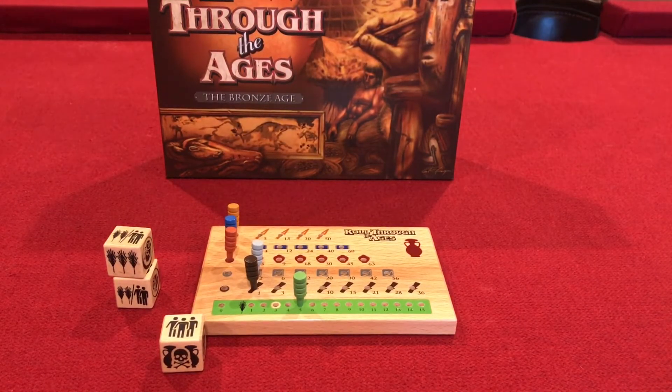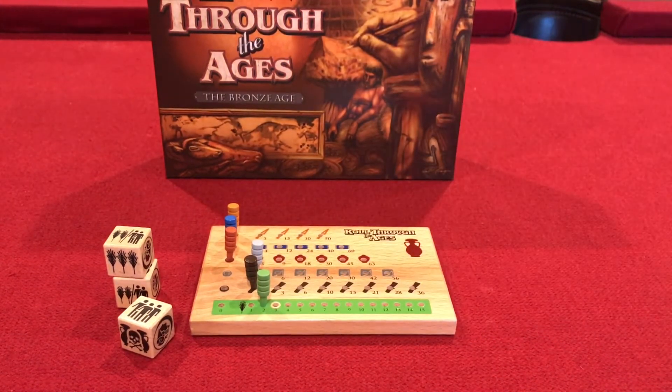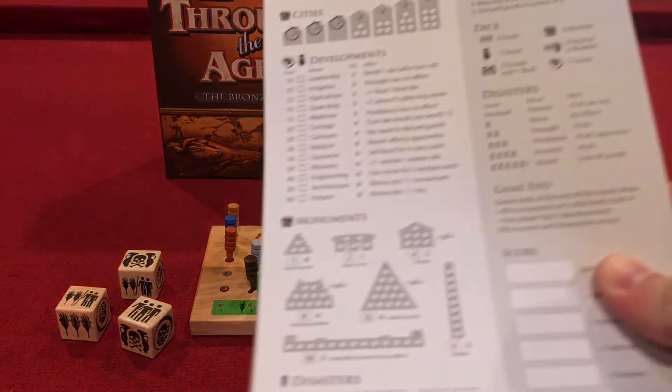After that you have to feed your cities — if you have three dice right now that's three food needed. Then you can track lost points, resolving disasters. Since I have only one skull there's no negative effect. Now I can choose how I want to use those people — building the monuments, etc.